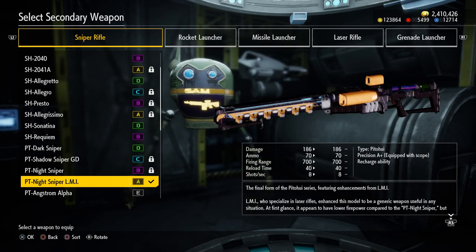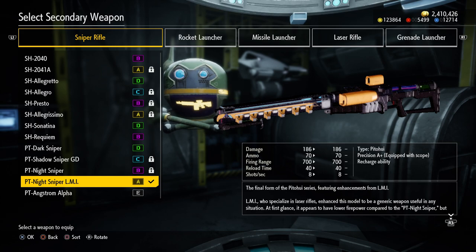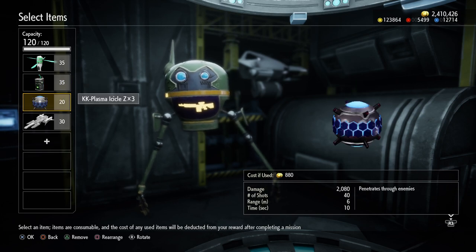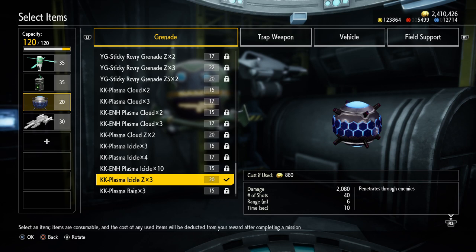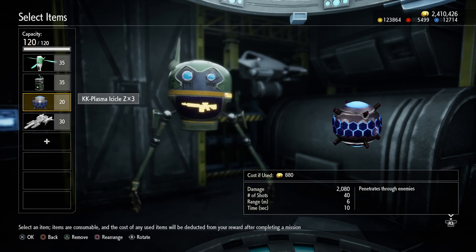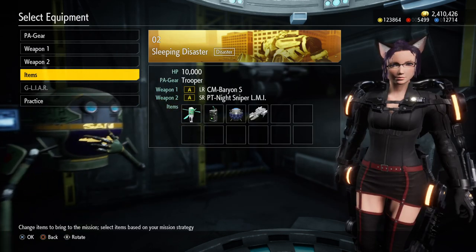My second weapon is this sniper rifle — actually this seems like a very good machine gun. It has 70 shots, does about 800 damage, like 1,400 damage a second, with a 70-round magazine, and it recharges in the background. Also, that same person — HTT — told me about these plasma icicle Z grenades, which do like 80,000 damage in a matter of seconds. You get three of them. It shoots straight forward and enemies can pass through it. I'm also going to try an air raid — this main cannon — it does one big blast of 50 meters. And I have two healing items, because we all know Rangers need this.